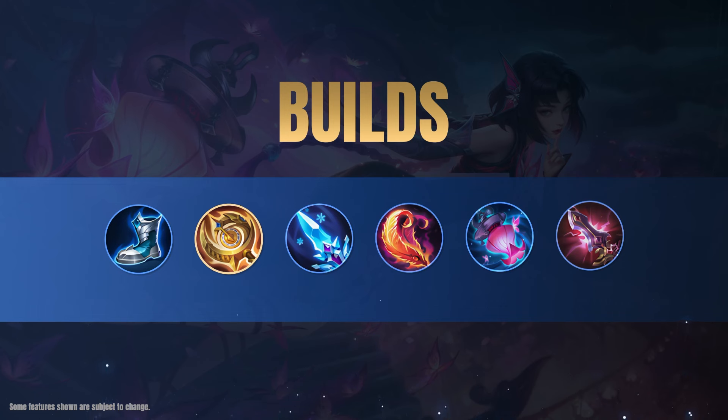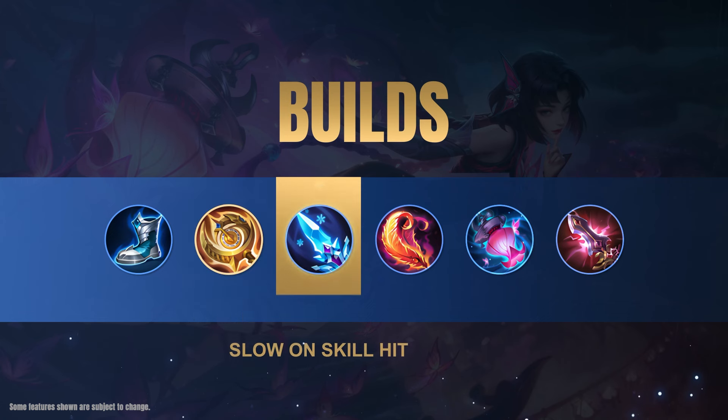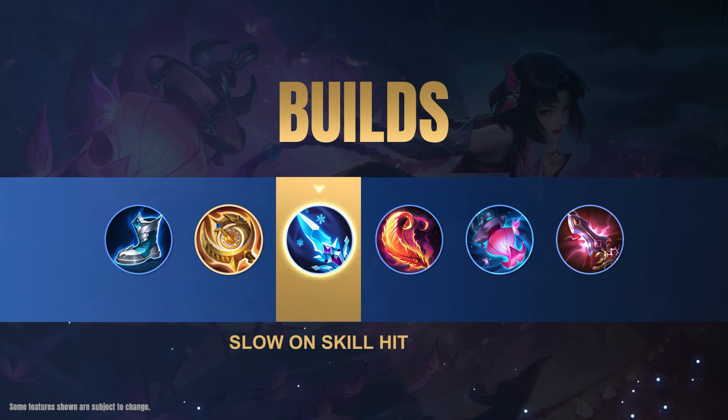We recommend this build for Jushin to cover mana regen, slows, shields, and damage, allowing Jushin to maximize her potential in teamfights. Clock of Destiny is Jushin's core equipment.